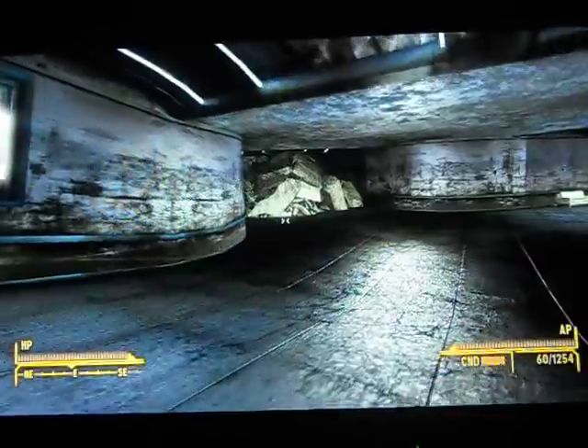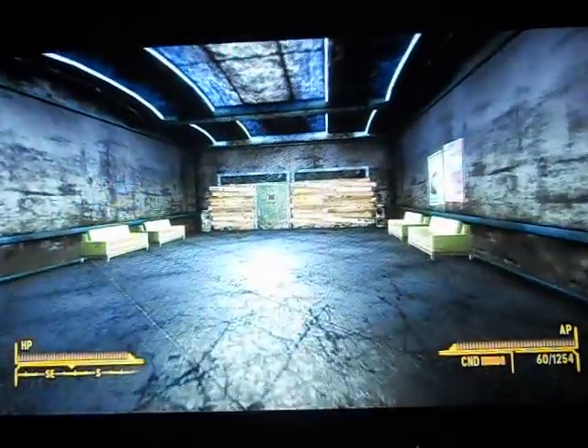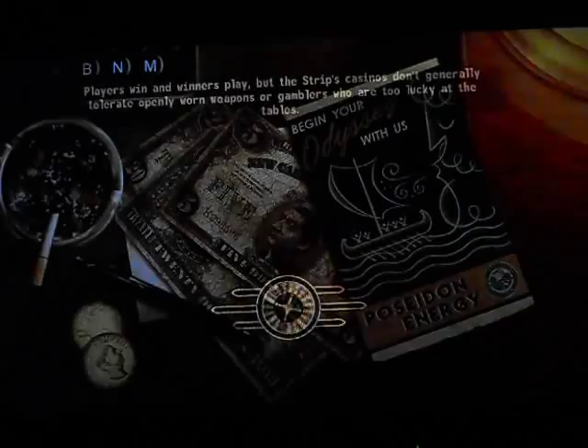It may seem like there's nothing down here, but then turn over here — there's a storage area, or that's what it is. You'll come to the door: supply shack. Open that.